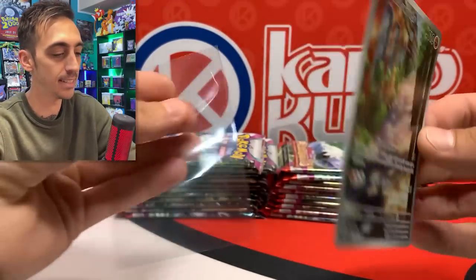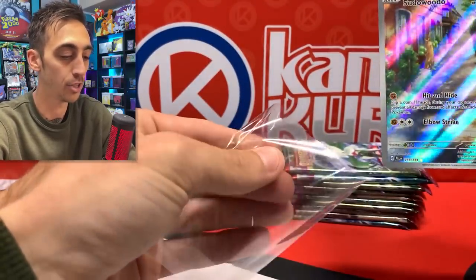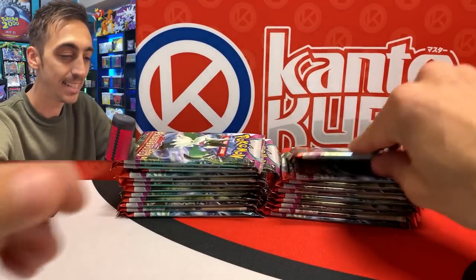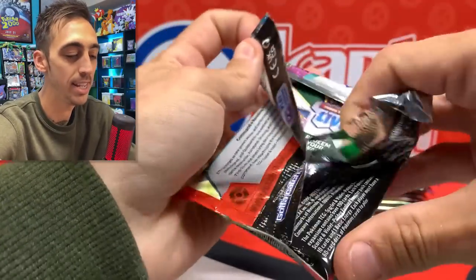Here we go — the illustration rare. Pseudo-wudo, bam! This is one that I needed in the binder. Here's the code for you. A handful of illustration rares, couple of EXs, and then like one special illustration rare or an alt art of some kind, and then one gold. So let's see if Paldea sticks with that trend. So far that's one illustration rare.